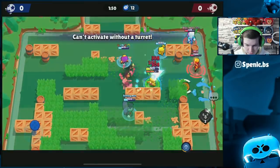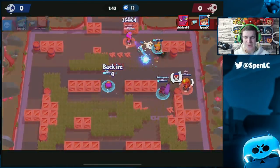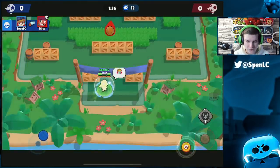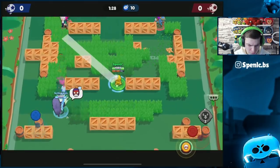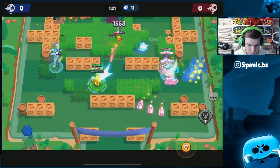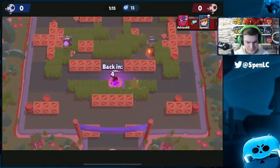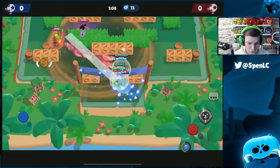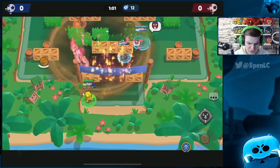Byron doesn't have a lot of DPS up close, so I'm able to take him down. A lot of Byron comps also have tanks like Nita, Sandy, BB, etc. Jesse helps take those brawlers out too because she has one of the best damage outputs in the game, and her bullets ricochet off each enemy. You can throw your turret on him and he has to waste a lot of ammo to take it down. In close proximity you'll get three auto-aim shots on Byron straight away.